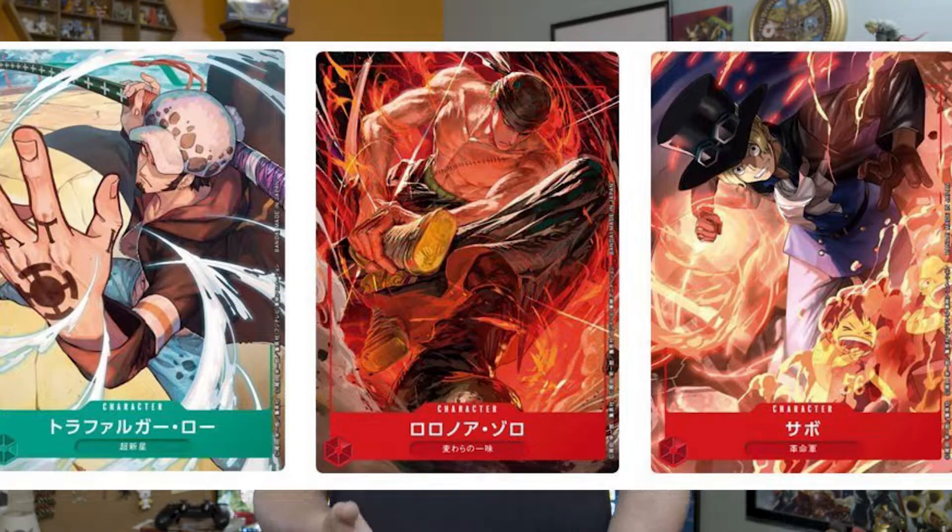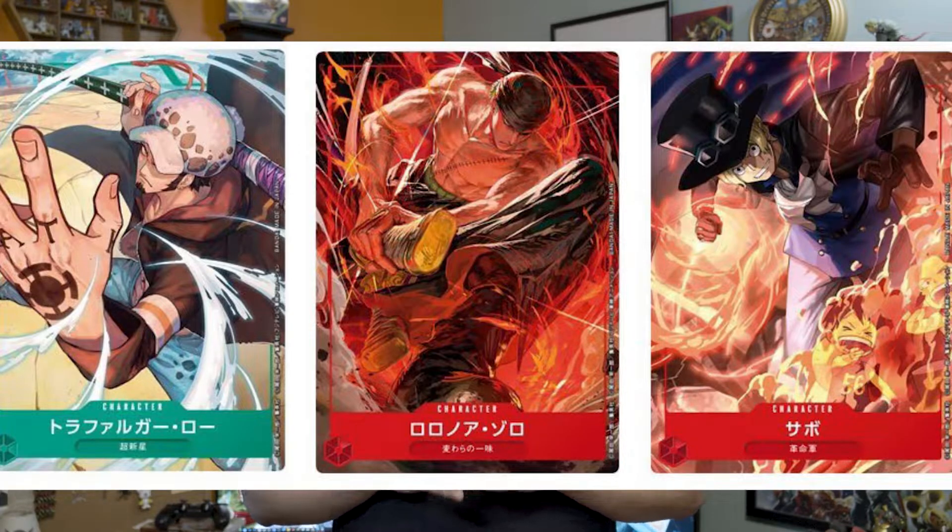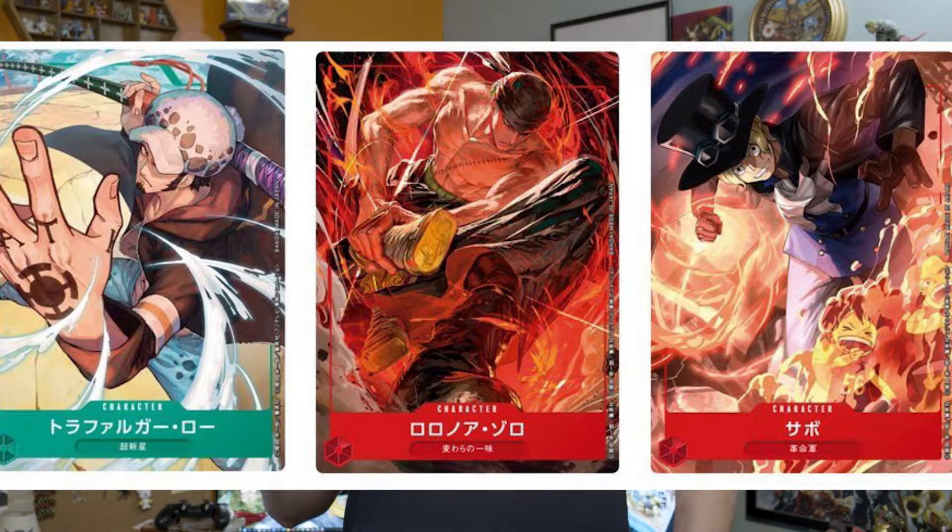The next thing I'd like to bring attention to is this card art of Zoro, Law, and Sabo. Sabo and Zoro are both red cards and Law is green. We know the four starter decks have Luffy's Straw Hat crew as red, the New World pirates as green, the Beast Pirates as purple, and then blue seems to be the color for the Warlord starter deck. There is a color wheel located at the bottom of these three cards — Zoro and Sabo's are the same, Law's is different. This could give a hint that maybe there are six different colors. I don't know why a wheel is needed unless it's to symbolize multiple different colors or factions that these things belong to.